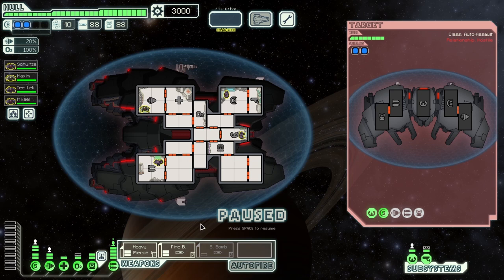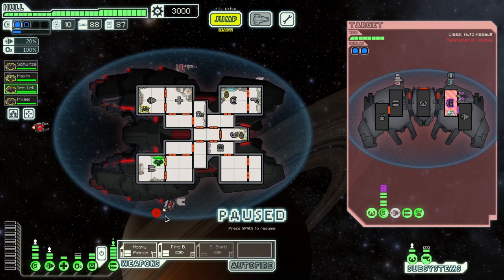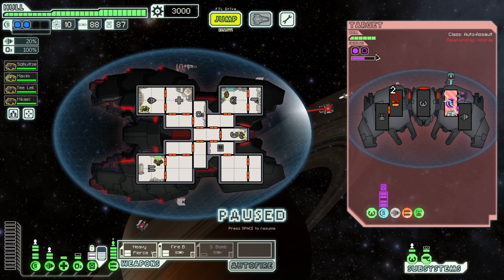What's a little bit interesting is that it's not going to work against an automated ship. You might want to take a moment and think why. We have the same setup: level 2 hacking, level 1 weapons training. Hacking always takes two seconds to drain a shield barrier, regardless of the enemy's status — how many shields they have or whether they are manning the system.